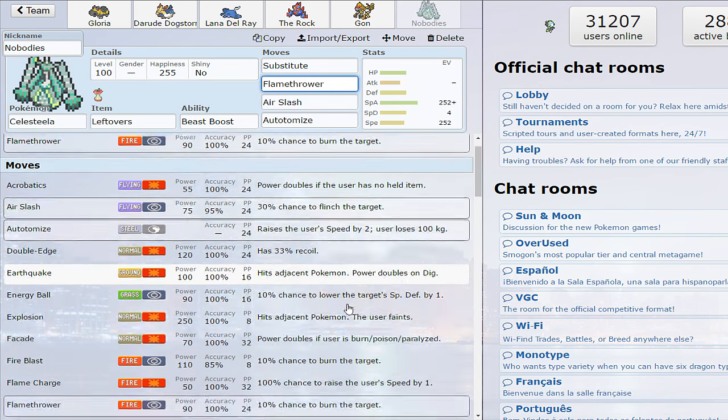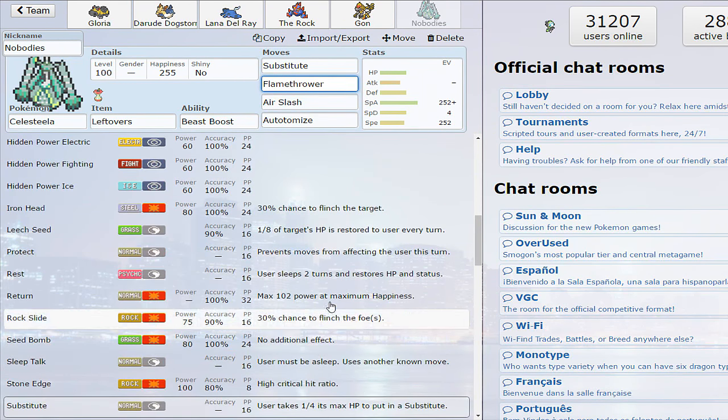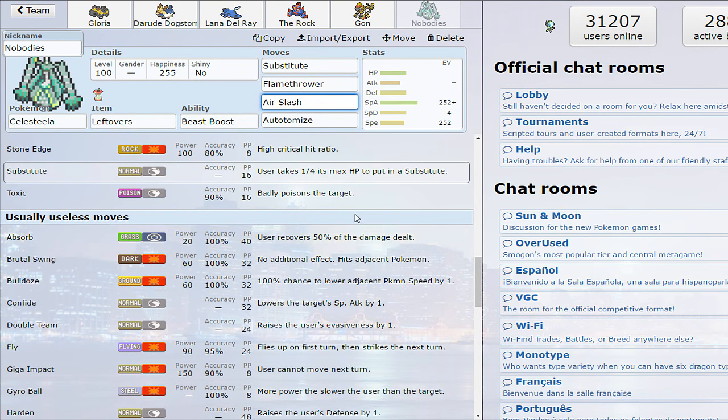However, Beast Boost will give you a +1 Special Attack boost every time you KO something — incredibly useful. So we've gone for Modest nature, max Speed max Special Attack. It just so happens that at max Speed Modest, one Autotomize will get you above Pheromosa's speed by one point — don't quote me. You'll hit around 440-ish speed and will outspeed everything except fast scarfers like Heliolisk. Very nice tier to hit, and it has the bulk to pull it off.